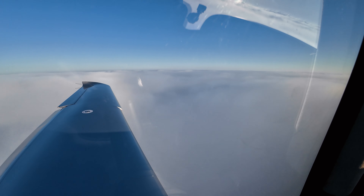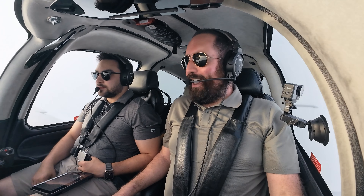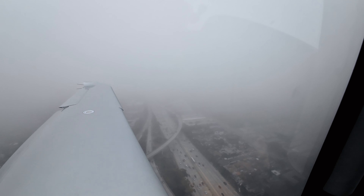Here we go. I got the report for you. Santa Monica Tower, Cirrus 6 Bravo Golf, tops 1,700. Cirrus 6 Bravo Golf, roger. It's such a strange feeling going IMC. Wow, it's always a good feeling though. Especially with the autopilot — it's very, very easy, very straightforward. You're going to see the sunlight for a few more minutes. We are cleared to land, runway 21. That's 500-something. Don't see the ground yet.